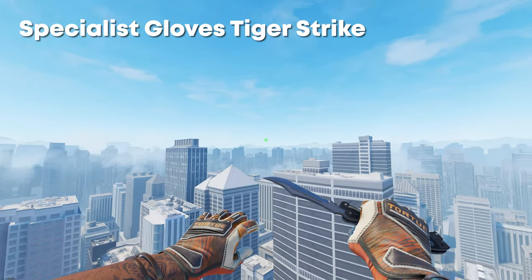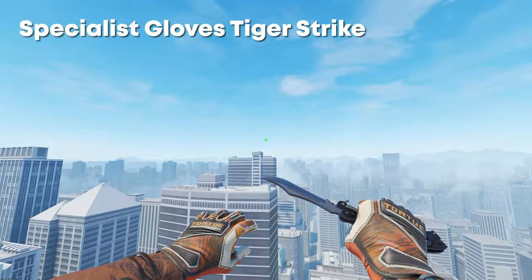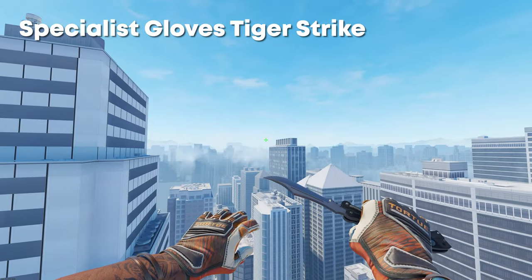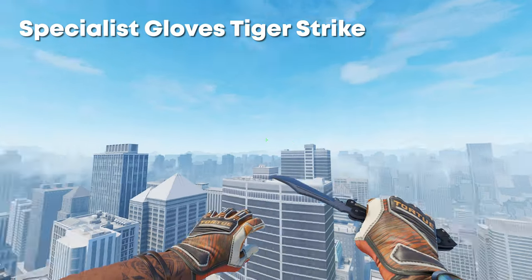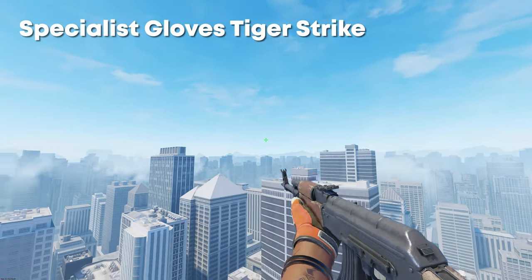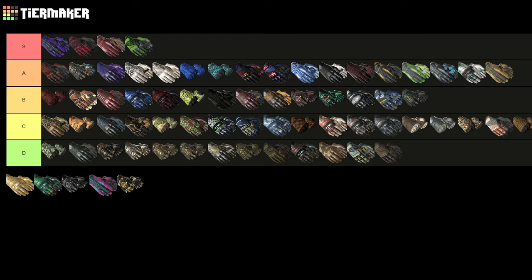Next up we have the Specialist Gloves Tiger Strike. For an orange pair of gloves these look really nice — the colors match pretty well, and obviously it's meant to be like a tiger so the theme kind of goes with what they've done. When you have regular guns out you see a lot of orange, which is really cool. Top of B is fair enough.